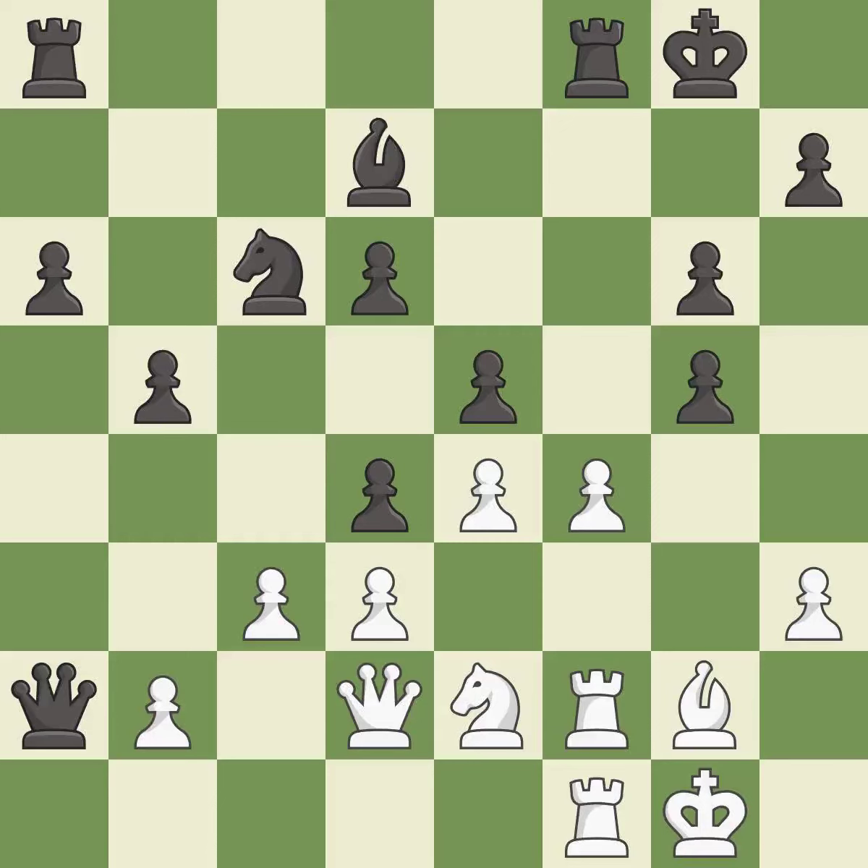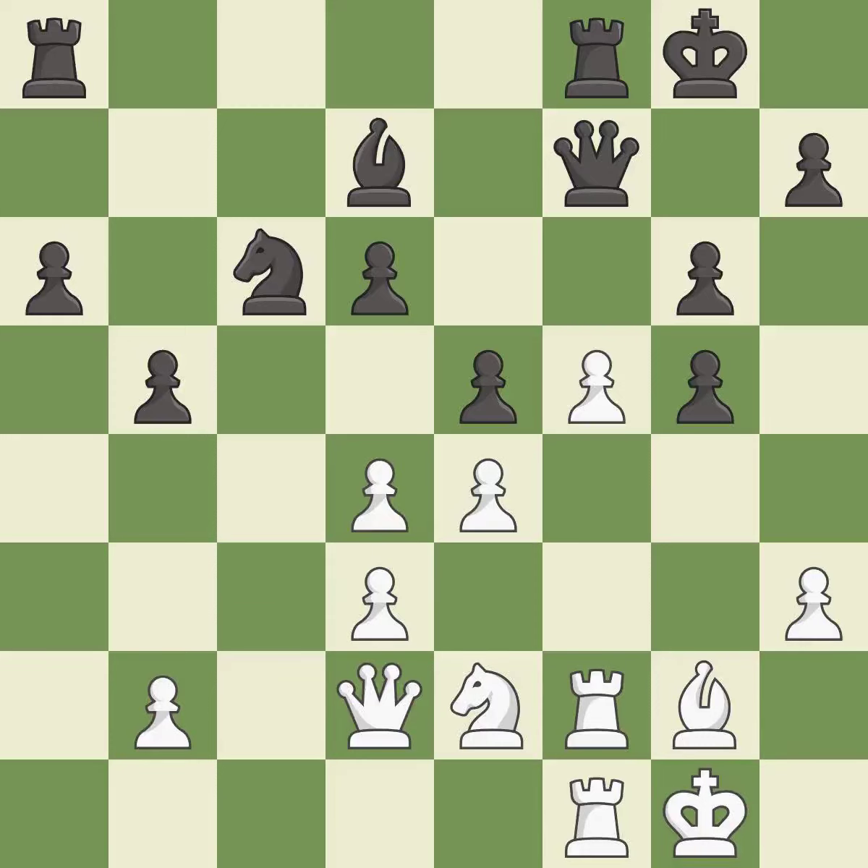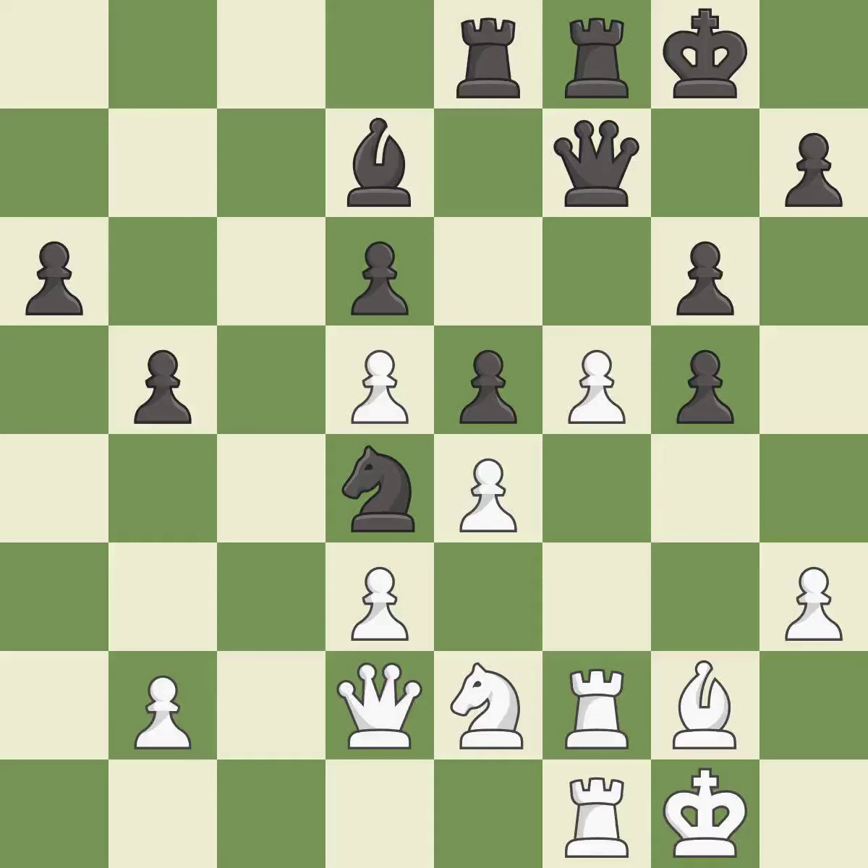This threatens to create a passed pawn — it is best. This move puts the pawn on a safer square — it is best. A very strong play — it is excellent. This threatens to kick a knight — it is best. This misses an opportunity to defend a pawn that was under attack — it is a mistake. This is not the best — it is an inaccuracy. This ignores a better way to move a knight to safety — it is a mistake.